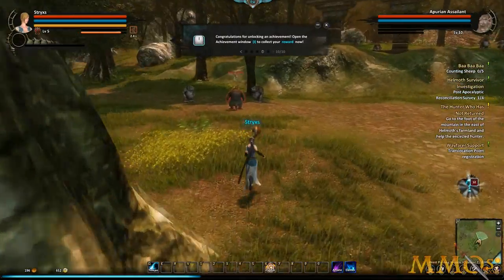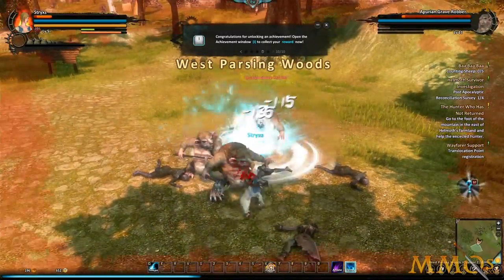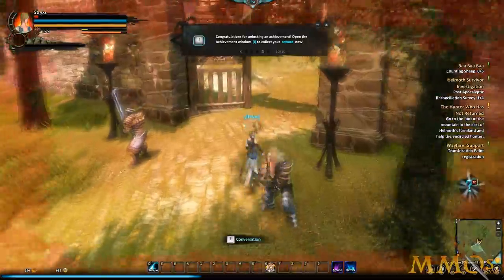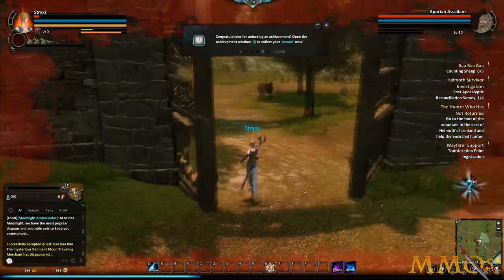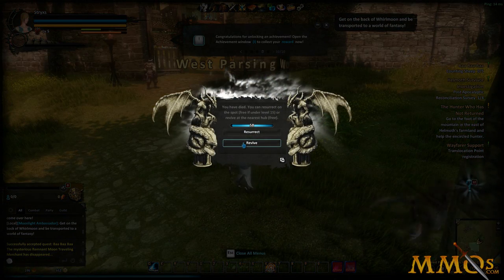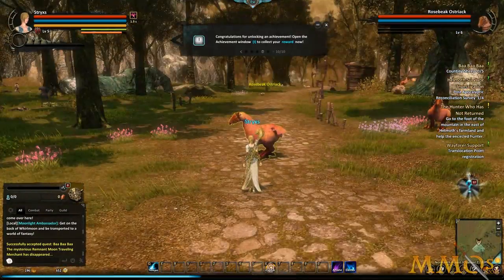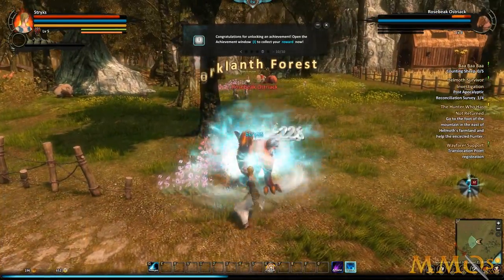I want to tame something too — I'm sure there's a tutorial for it. I'm going to kill some Aquarian Assailants by just holding right-click — whoa, these are not nearly as easy! I cannot kill Aquarians, get out! Those guards are utterly useless — they're swinging at nothing. Pro tip guys: look at the level of what you're trying to kill, otherwise you're going to get destroyed. These level 6 mobs die much, much easier.